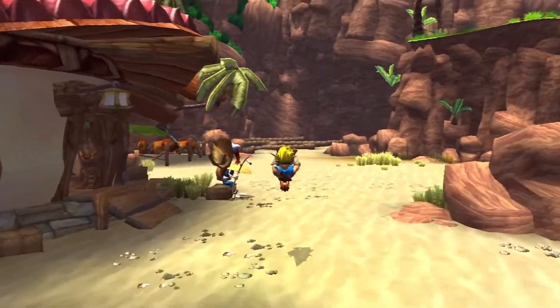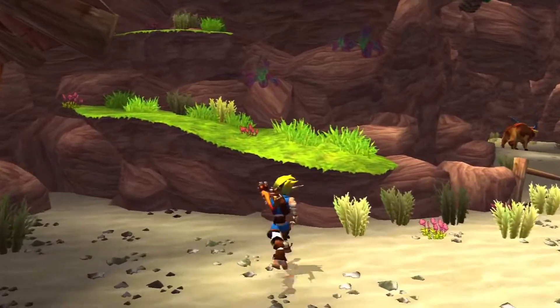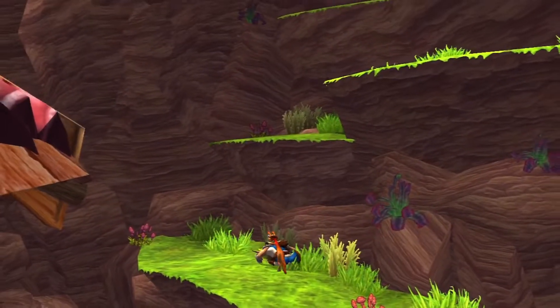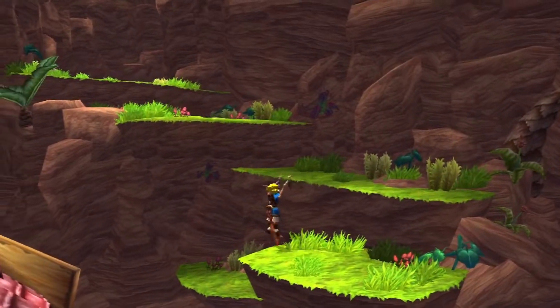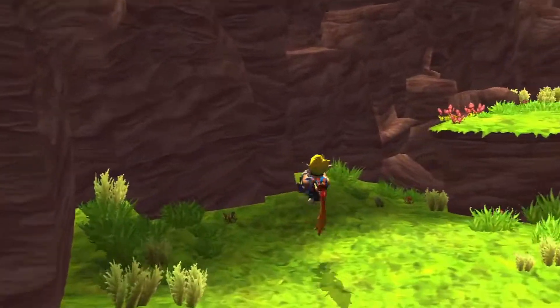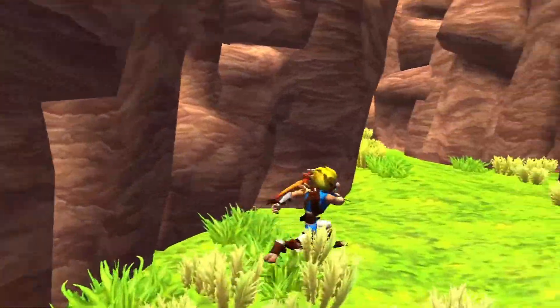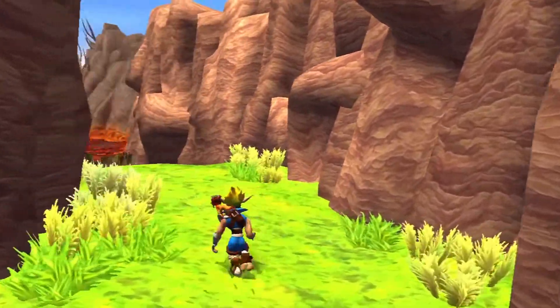Welcome back to another episode of our Jak and Daxter series. Today we're going to start off by traveling to Fire Canyon, which is the main hub between the first set of levels and the second set of levels within the game.